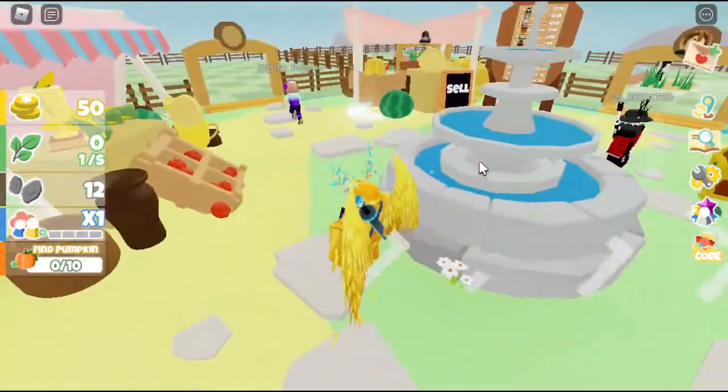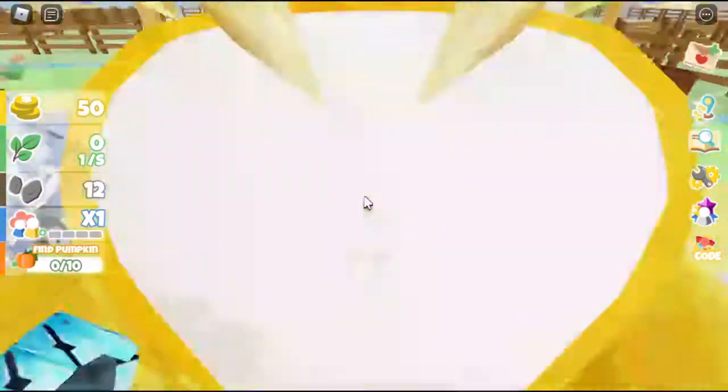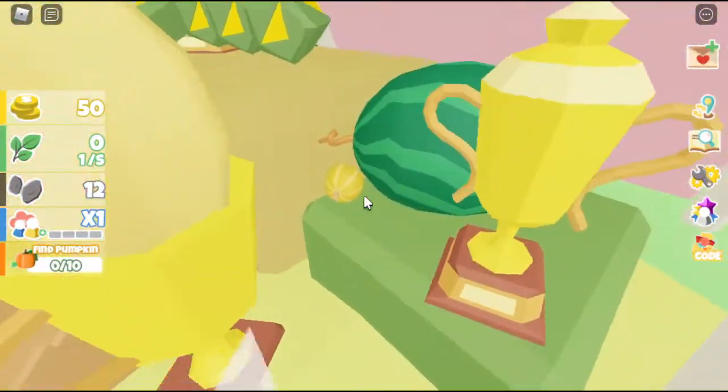To start this, you're going to want to go to the game linked down in the description. And when you get here, you're going to find 10 hidden pumpkins around the map. So we're going to look for these.